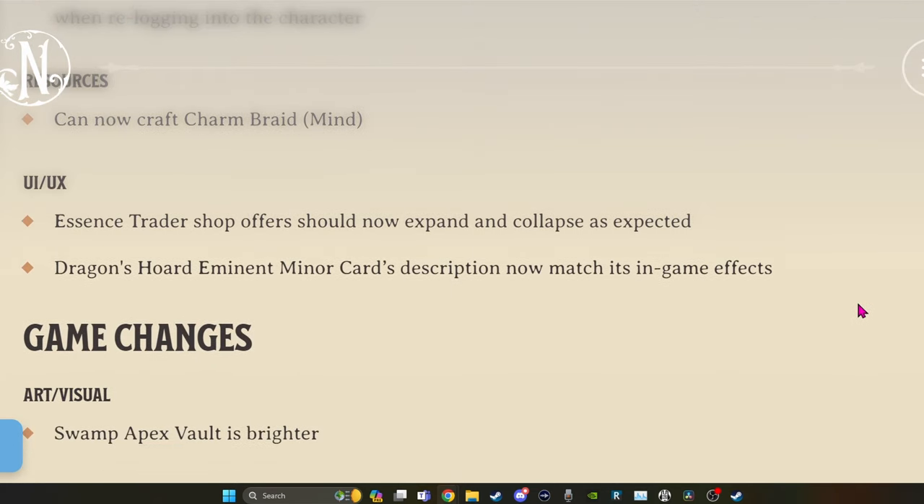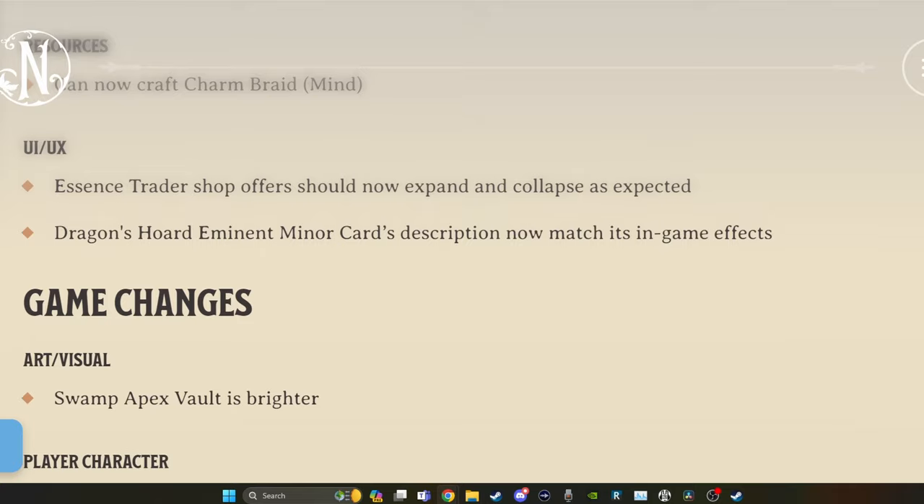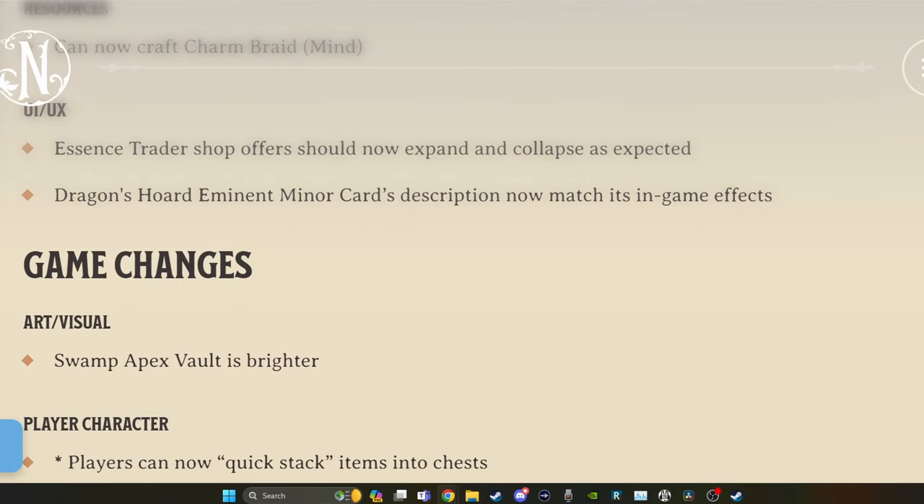A couple little things with the UI - the essence trader shop offers now expand and collapse as expected. Then we get into some game changes. The swamp apex vault is brighter, so you can see what you're doing in there better.